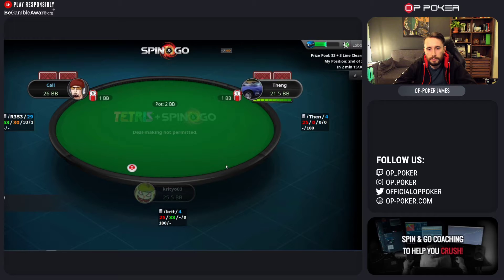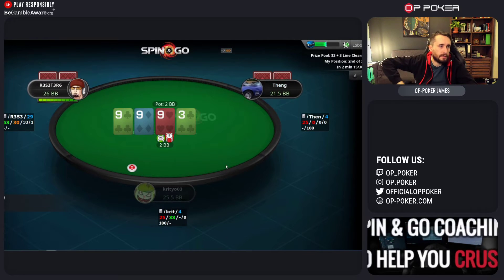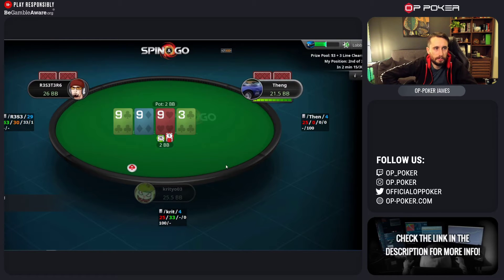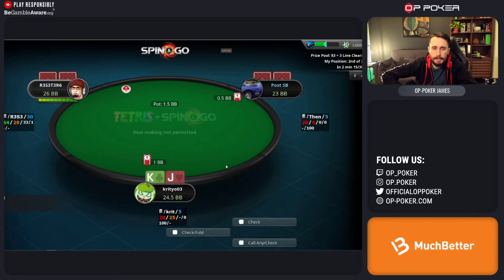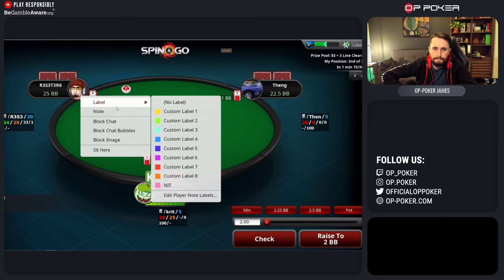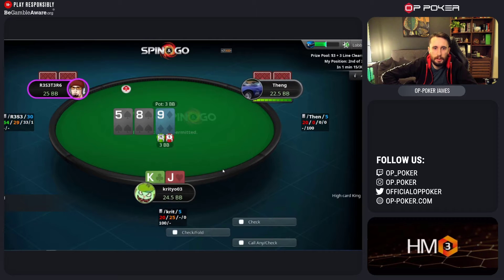If you have pocket 6s or better, I would snap all those shoves for sure. Pocket 5s I would call versus the shove. Pocket 4s is getting a bit dicey, but you can call that as well. Anything lower - I would fold 3s and 2s. When it comes to high cards, I would want ace-10 offsuit plus. We've got a button limp after they shoved the previous hand - I like that you've labelled them probably recreational.